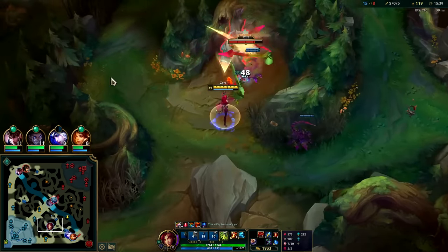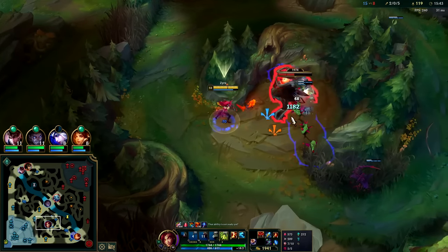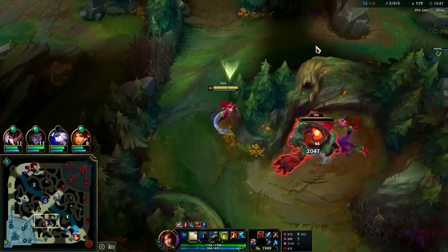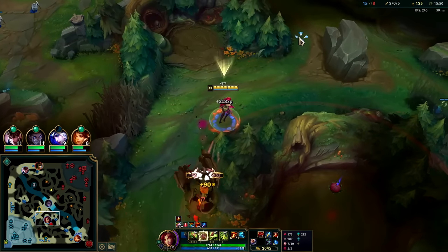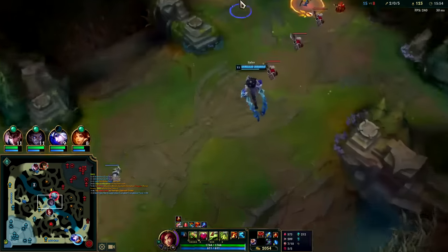I should have laid a plant before finishing those off, because every time you kill something it reduces the cooldown. You should lay a W before finishing the camp. Right now I can only store two seeds - I think you can only ever store two seeds with how her W is these days.